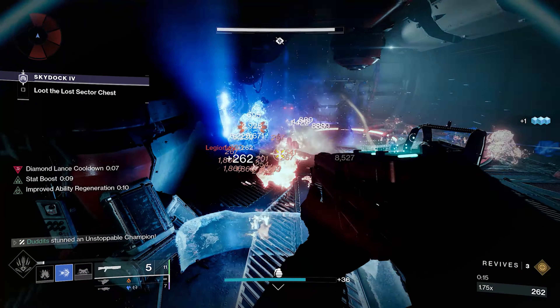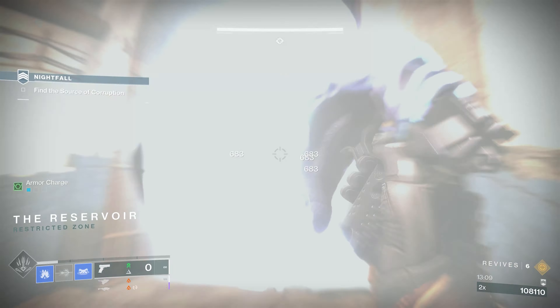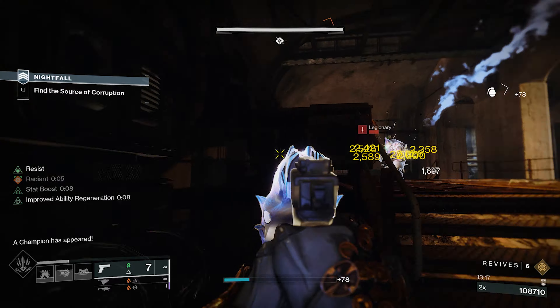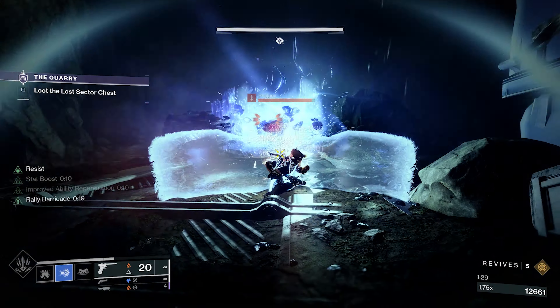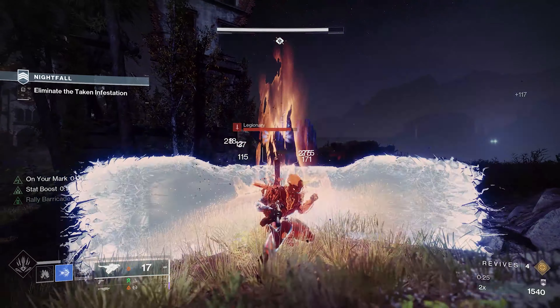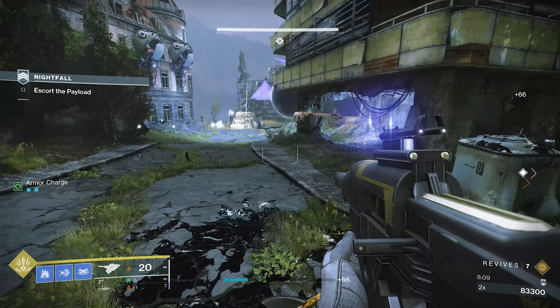You throw your glacier grenade down, make sure you encase an enemy, then put your barricade down and you get a big solar wave from Kepri's Horn, which then smashes the stasis crystals causing absolute carnage. It's a nifty little thing I found really helpful — if you like messing around with solar and stasis or hybrid builds, it's actually pretty useful.